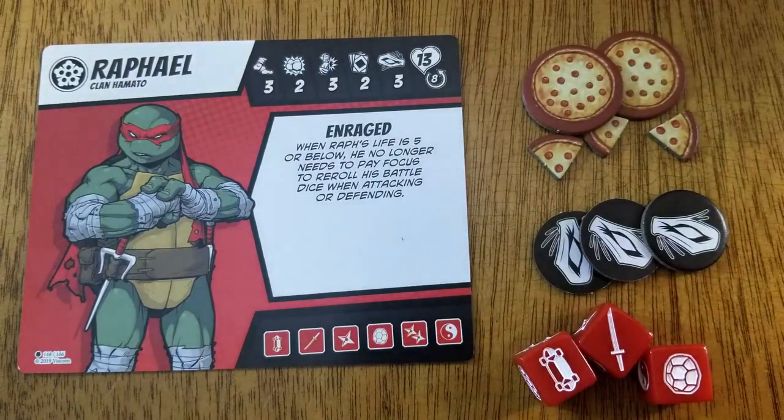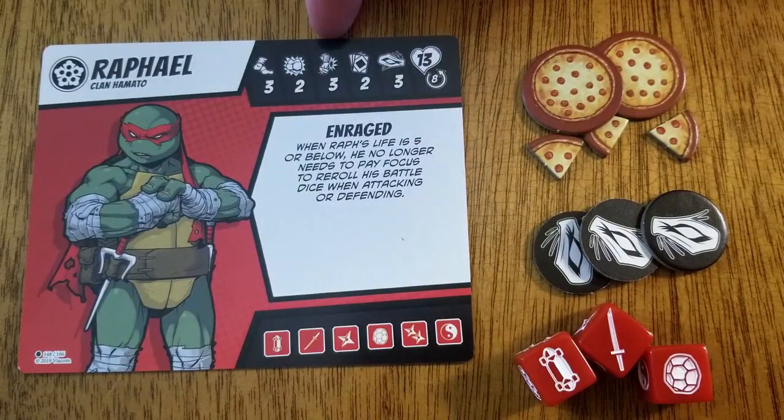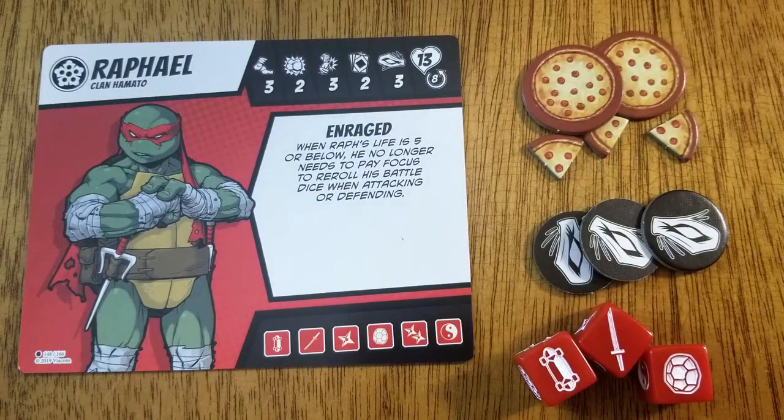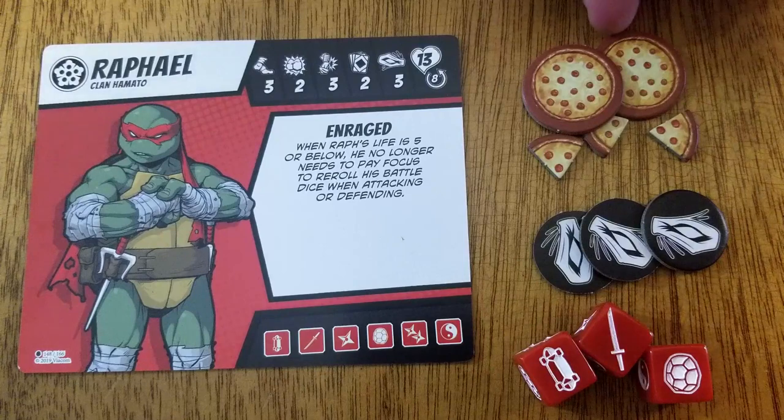Each hero figure comes with a hero sheet. Let's look at Raphael's. Each hero sheet includes the faction name and logo with different attributes: move, attack, and defend. His skill attribute value determines the number of skill cards a hero can have for a battle. The focus attribute determines the number of focus tokens a hero has at the start of a battle. Focus tokens are used to reroll dice rolls. A hero may never have more focus than their focus attribute. The life attribute determines the number of life a hero starts with in a battle — pizza tokens are used to track life.